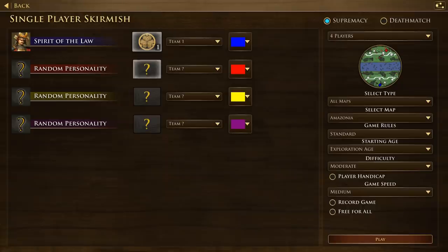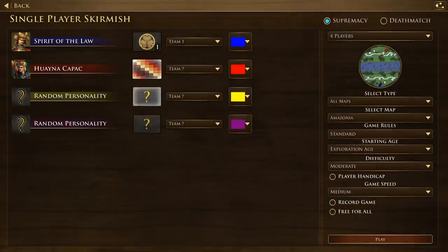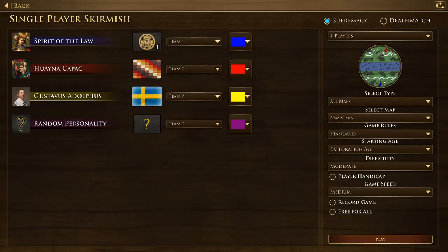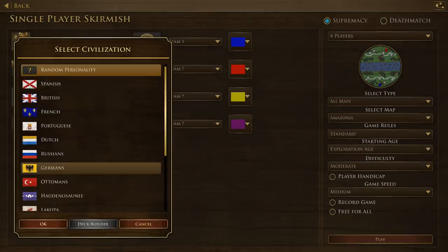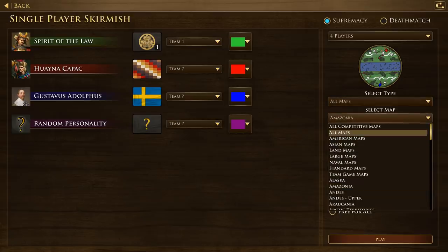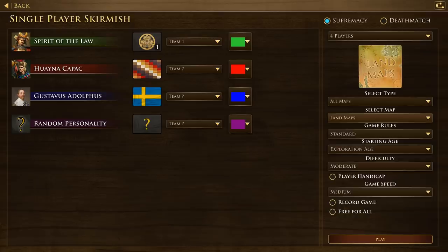The shrine boom is kind of my main go-to strategy. I thought about trying the Incas or Swedes — the new civilizations — but I'm gonna play as Japanese because it's my first game here and I want a civilization I'm more familiar with. I'm going to keep land maps only because my deck has no water cards.